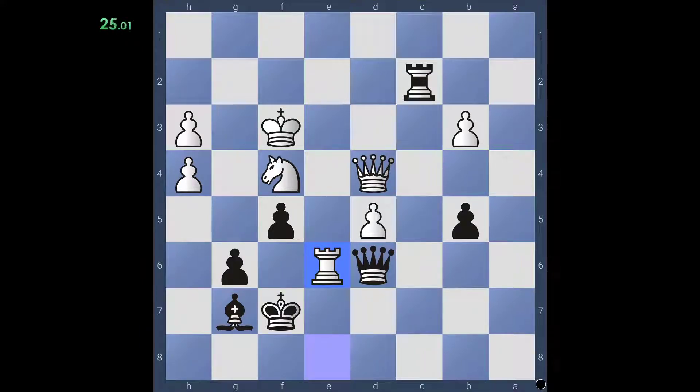Our bishop on G7 is attacking the queen on D4. The obvious move people consider is taking the queen, but then they take our queen. At that point we have three pawns, they have four — it's not likely going to be good unless there's a follow-up. Does rook F2 after that checkmate? No, because they have king G3. Then you look to see if there's a follow-up after that, which I don't think there is.